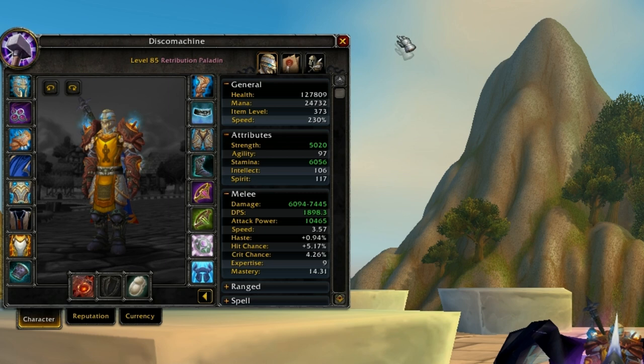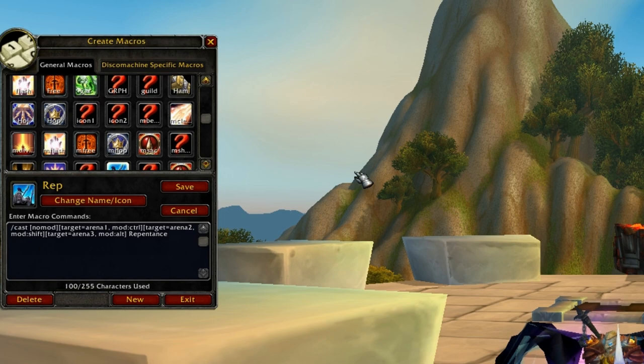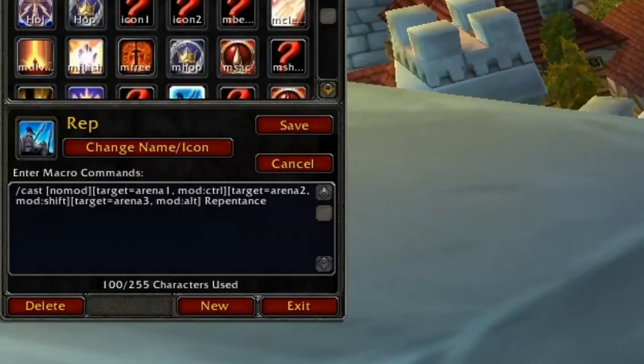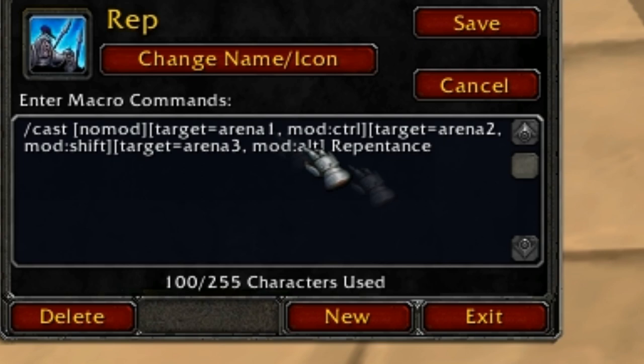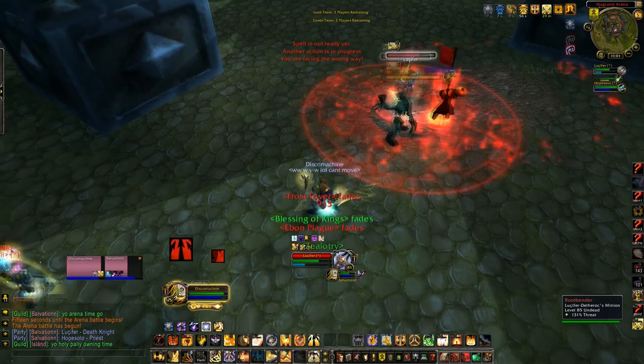Let's go into some macros. I want to talk about modifier macros. A modifier macro lets you change where an ability will be directed. An example: H is my Repentance keybinding. If I wanted to Repentance someone I'd target them and hit H. If I wanted to Repentance his arena partner with this macro, I'd hold down Shift and then hit H. That's really good because you don't have to get off the target you're trying to kill — you can continue to keep pressure on them and you don't need a focus macro.